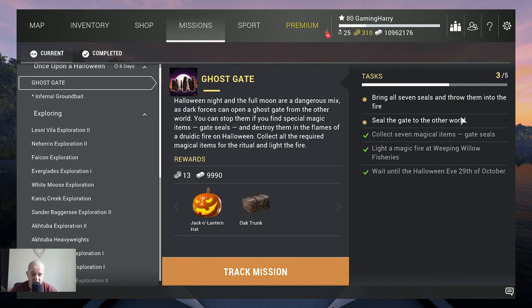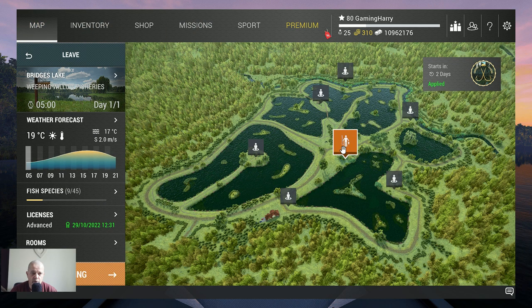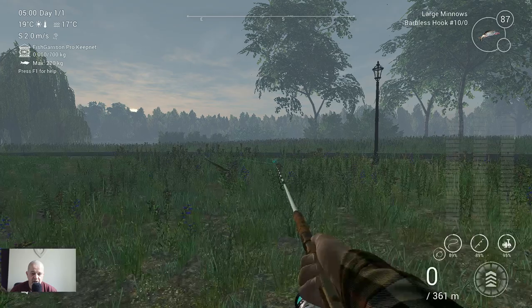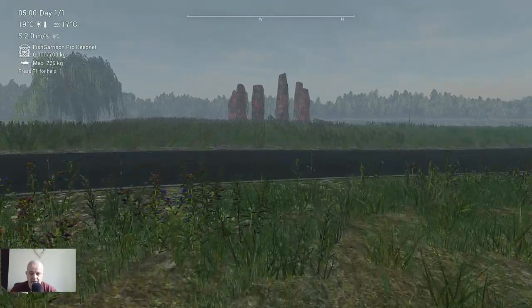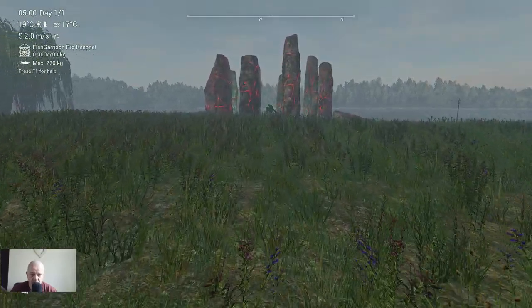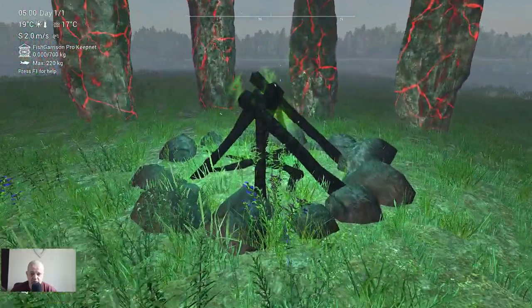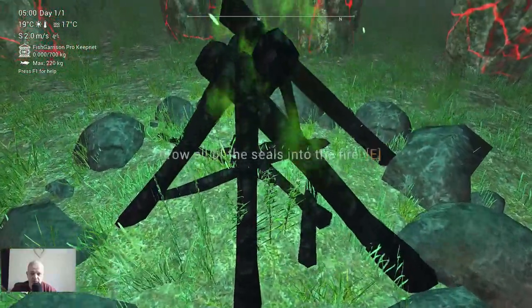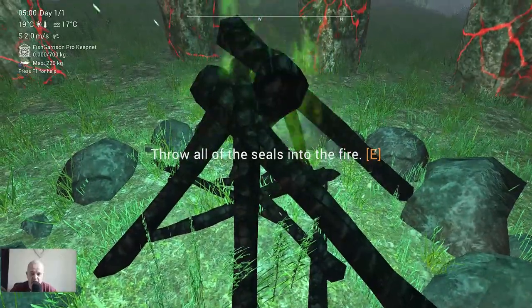This is going to be part two of Halloween 2020 in Fishing Planet. I've already traveled to where I need to be — Weeping Willow. Let's go to Bridge Lakes, get rid of the route, and there is the fire that we lit in the previous video. Let's go there and throw everything into the fire.